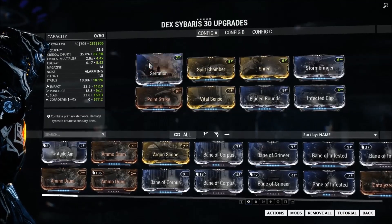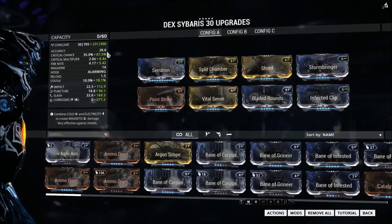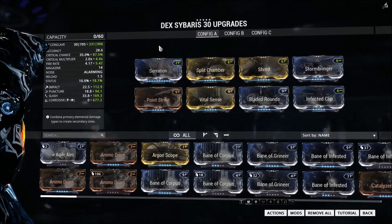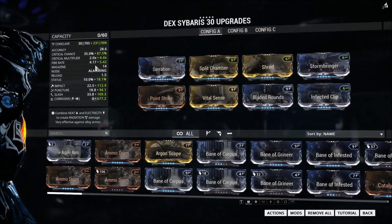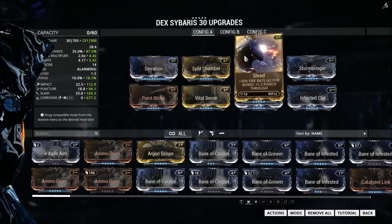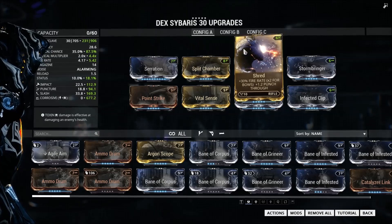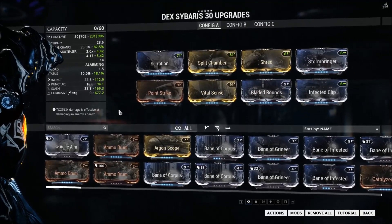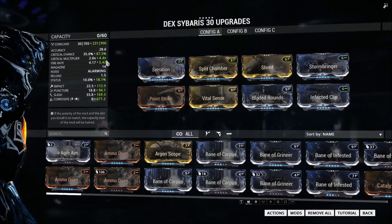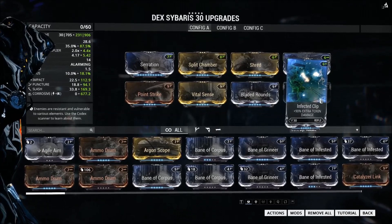We start off with base damage — Serration and Split Chamber buffing our base damage up quite a lot. I was going to go for Heavy Caliber, but I didn't want my accuracy to drop, seeing as I'm going to be using this weapon as a sniper. So I went for Shred to buff up fire rate a tiny bit and add some punch through, which helps in its sniper role. Punch through is very useful for picking off targets behind cover very easily. Then we have Point Strike for crit chance, Vital Sense and Bladed Rounds for a lovely 6.8x crit multiplier after a kill, and then an elemental combination.